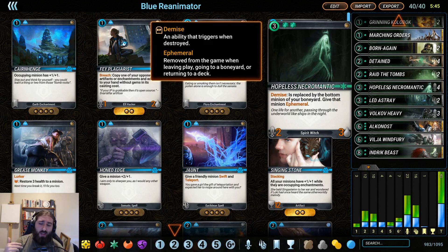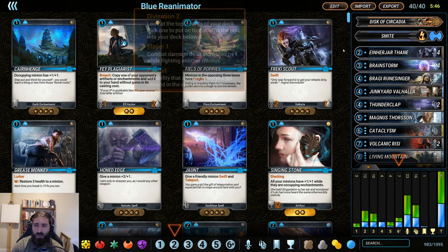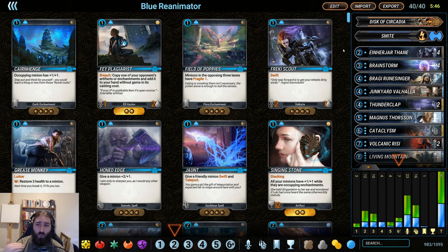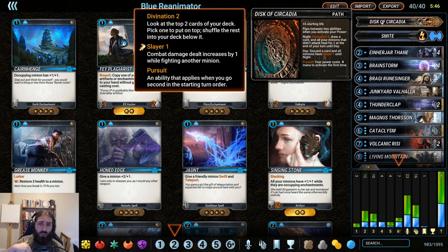The idea is that on turn three, you plop down Hopeless Necromantic after having used your power at least once while you have Disc of Circadia as your power. Disc of Circadia flipping between night and day — when you go into night mode, you discard a card, and all minions have Slayer 1 until night comes. So all of the minions are going to be doing one extra damage in combat.